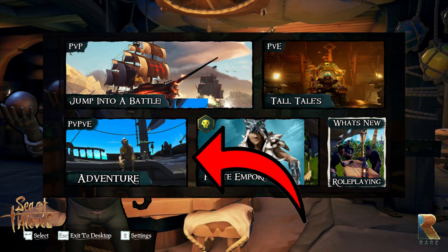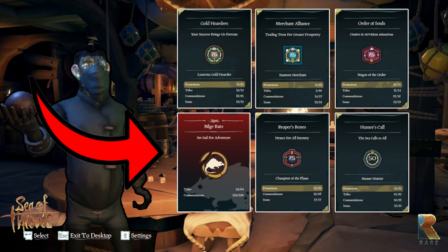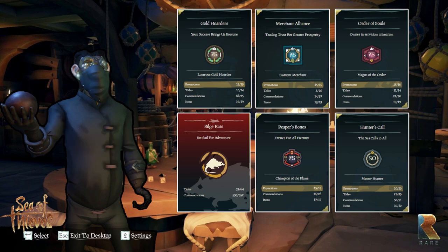Once again at the main menu, and this time we choose Adventure. It will take us to a screen featuring PvE factions as well as the Bilge Rats updates, where players can once again get matched with players aspiring to accomplish similar goals.